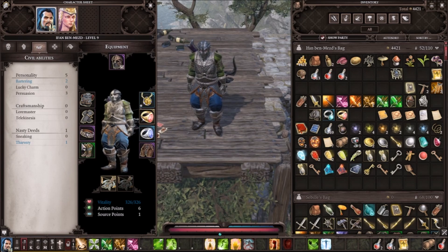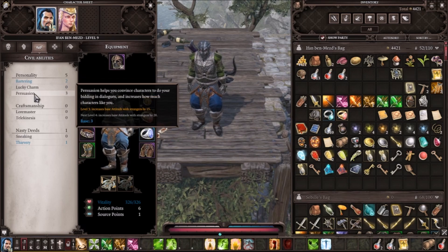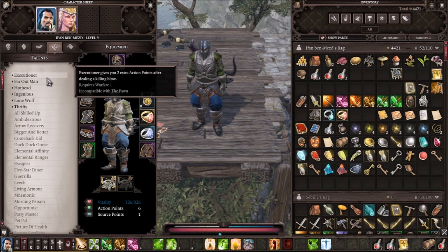For civil abilities, I just chose whatever was on my mind. Persuasion is a pretty good one though, especially as a main character. Now let's get into the talents.